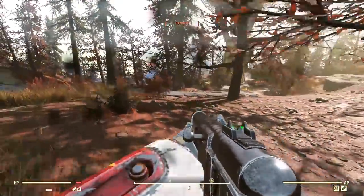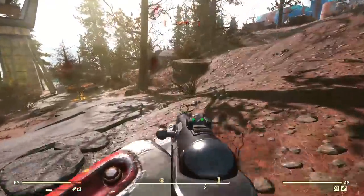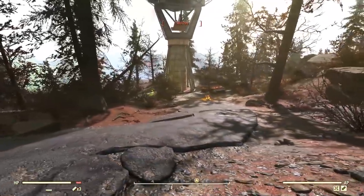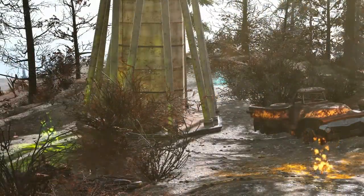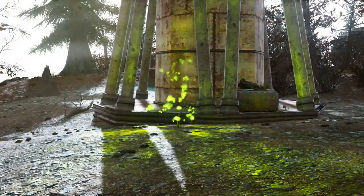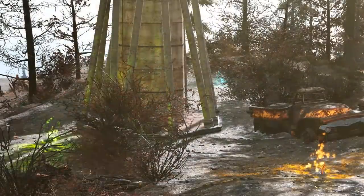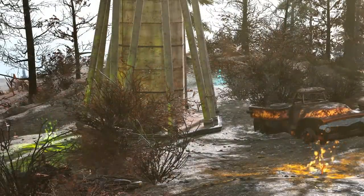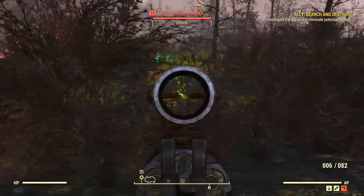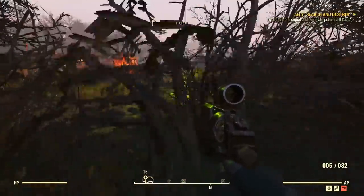Wastelanders introduces a brand new foe to Appalachia. But even though it's new to West Virginia, it's one Fallout players may be familiar with — the Floater. All three of these bury themselves in the ground and make a peculiar grumbling sound, so we know when we are getting close. Then we'll see sparkles, bubbles, or gas rising from the ground — green, blue, or orange depending on the floater that's buried there.